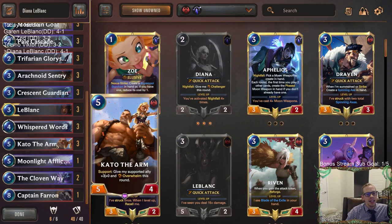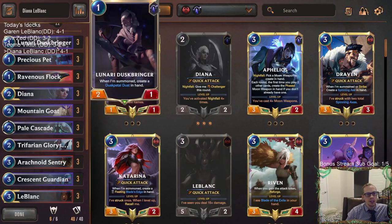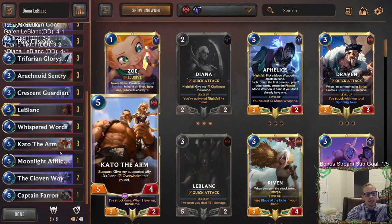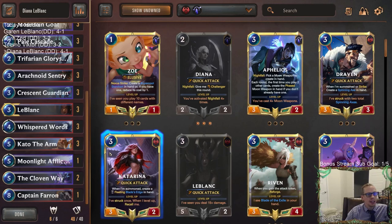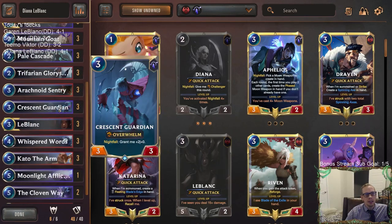And finally Kato — you can't give enough love to Kato. It strikes for five. It turns something weak like a little two-one into something that strikes for five and turns on Reputation. This was a card that was great for finishing out games. Kato overperformed in both versions — this deck and the Garen LeBlanc version. Looking good.